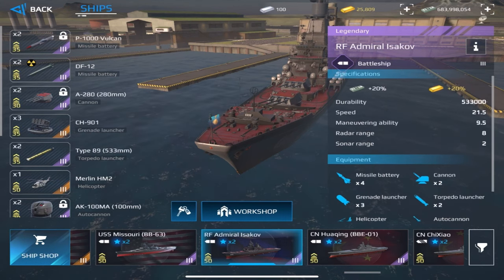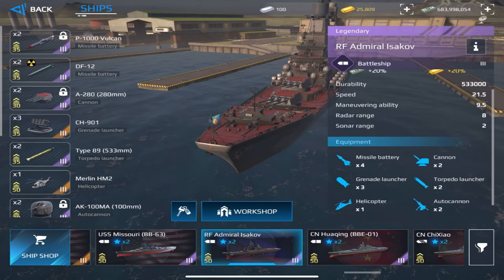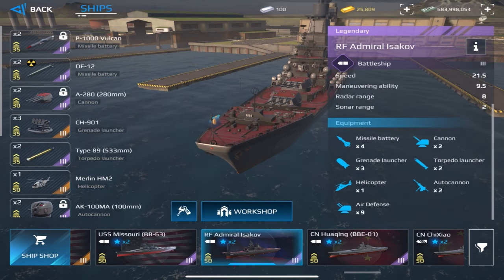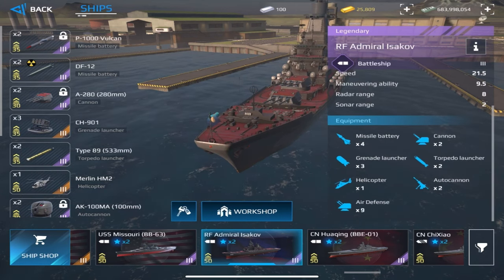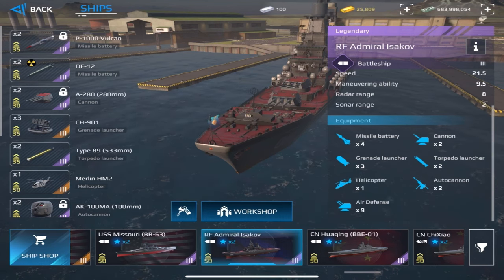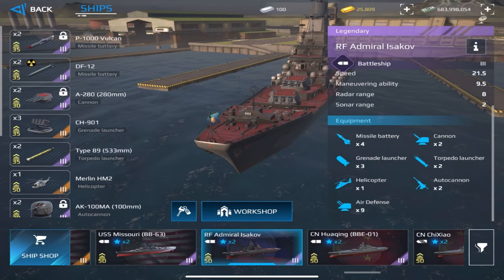This ship has 21-knot speed and good health. It also has many options to attack enemy ships or submarines, and strong air defense. At around 11,000 art coins, I will really call it an undervalued ship and worth buying.